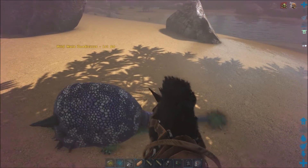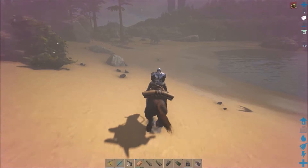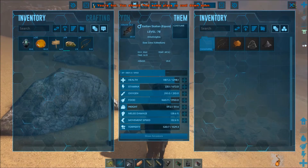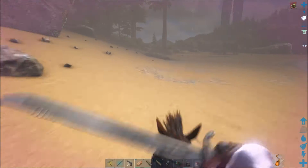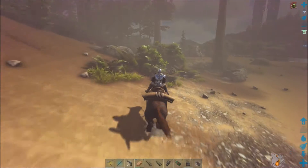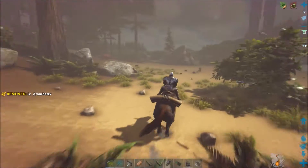You have to be level 20 to tame the Equus, and by that time you would have mastered something much better. By the time you can tame a decent one of these guys, you'll be flying around on the Quetzal anyway and at that point you have almost no interest in them. They don't have any armor to protect you, and the saddle is about the only other thing going for them — but again, you've already mastered that stuff and it should have been done at home in the first place.